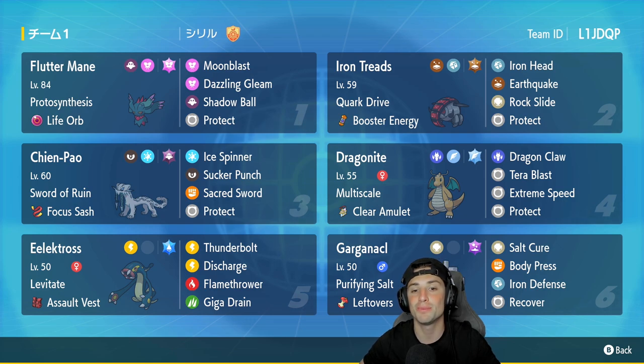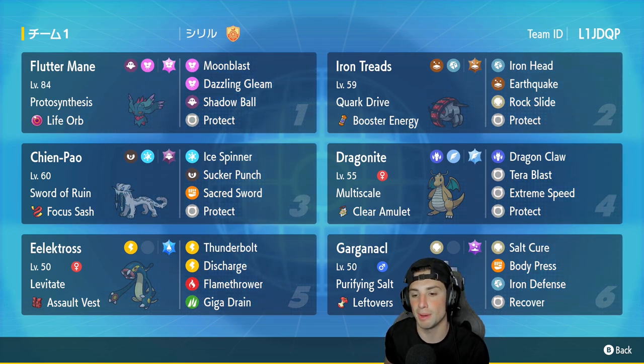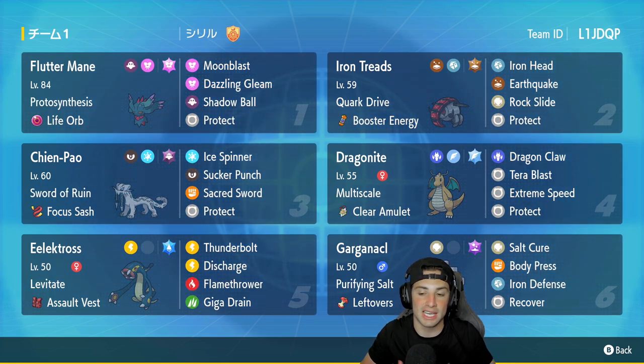The fifth slot is the reason I picked this team — Electrodes. It's a pure Electric type with Levitate as its ability, so it cannot be hit by Ground moves. It has the Assault Vest as item, Thunderbolt and Discharge for two STAB moves, Flamethrower and Giga Drain for coverage. The final Pokémon is Garganacl, which is great as a late-game Pokémon — can stall things out. It's got Purifying Salt, Leftovers as item, Salt Cure, Body Press, Iron Defense, and Recover. Rental code is in the top right corner.